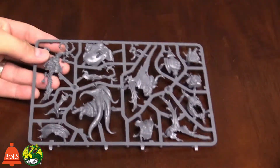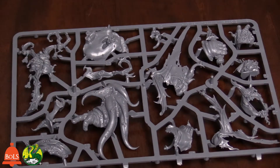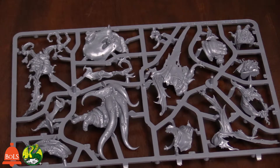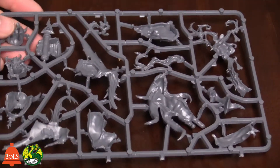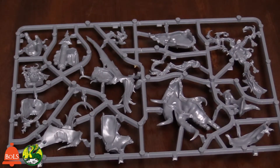And then finally this is kind of the extras sprue — a lot of cool stuff in here. There's a tentacle arm and what's-his-face's rain staff. Just a ton of options. It's a great kit, great model overall. Can't say enough good things about it.